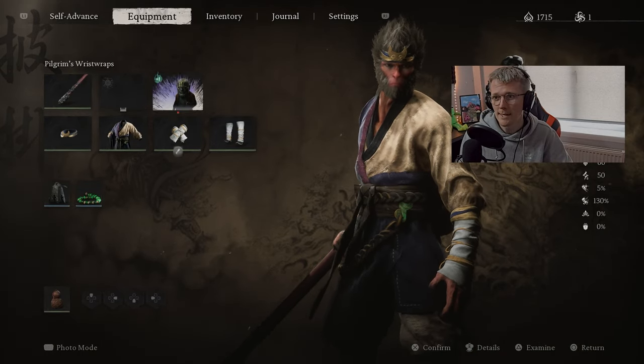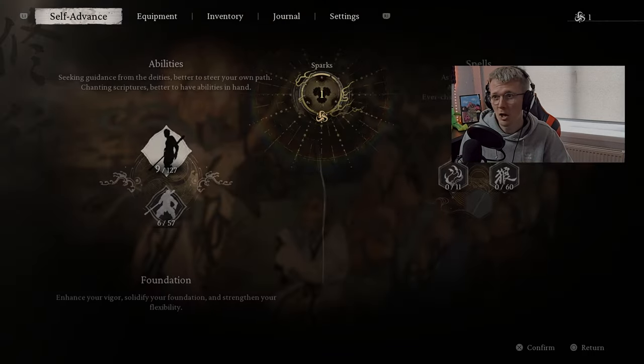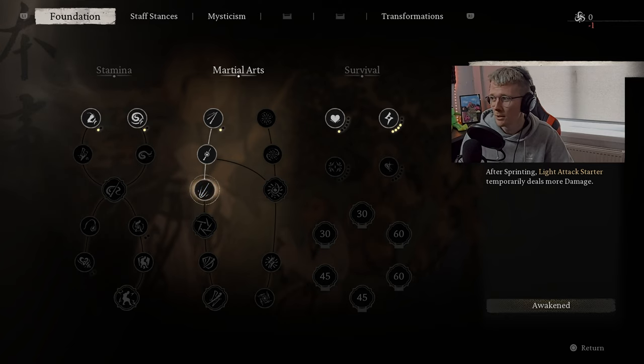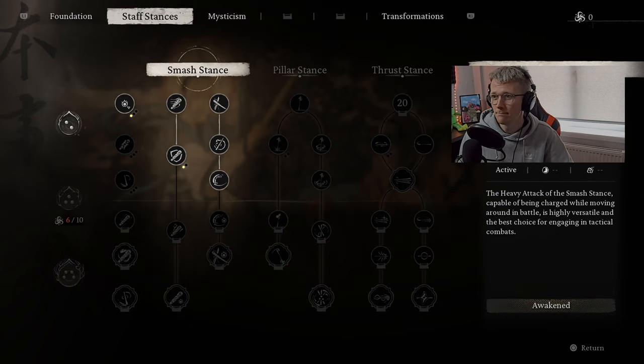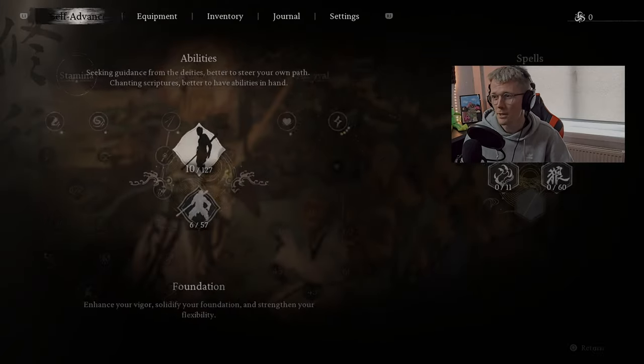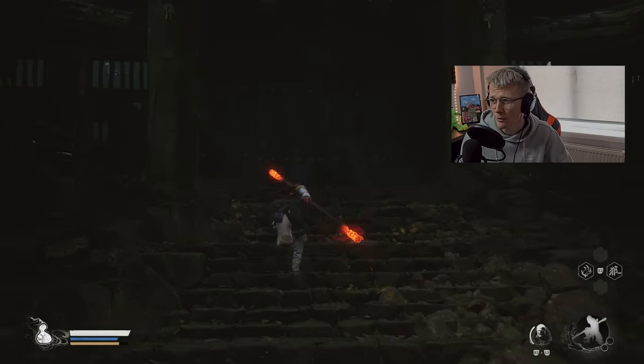And then obviously we're using the Wandering White. Not a lot of change, to be honest. The Stancers — we've got one more that we can put in. The Light Attack does temporarily more damage, so we'll do that one. Stancers are pretty much all the same. We've got the second focus point — not in Mysticism, not in Transformations. We're going to go into the fight now and just see what happens.